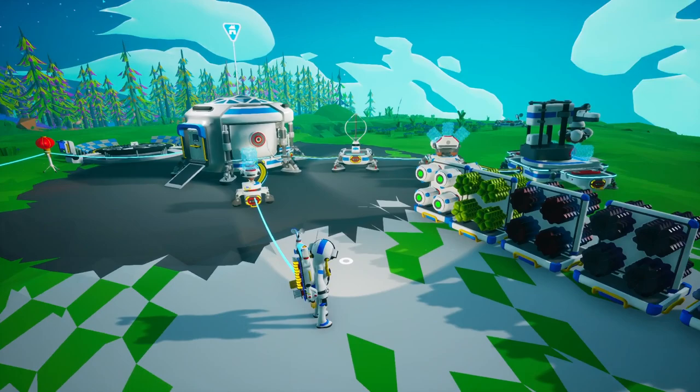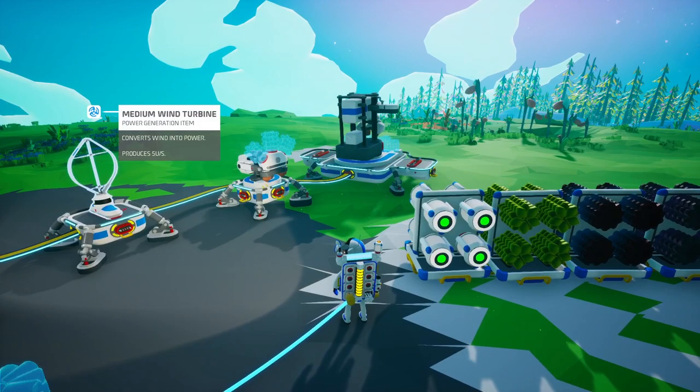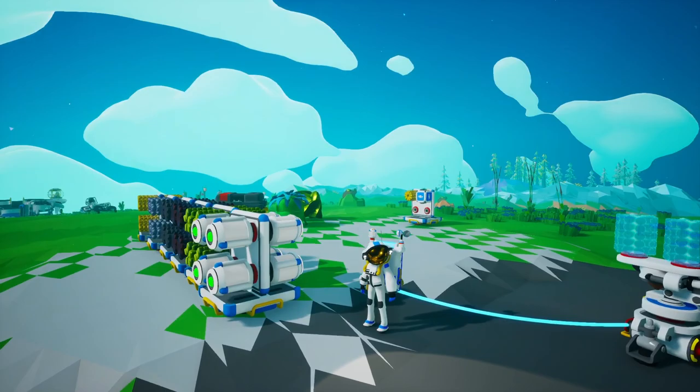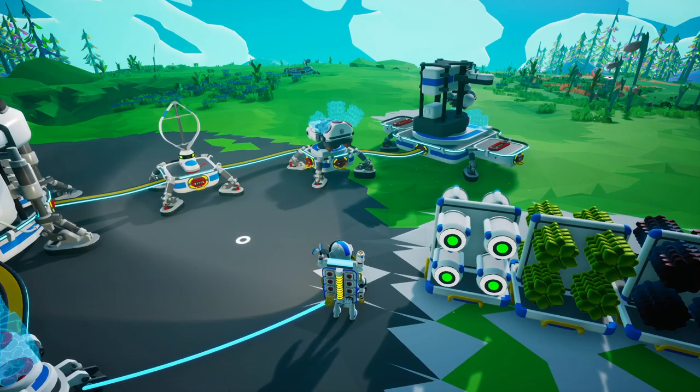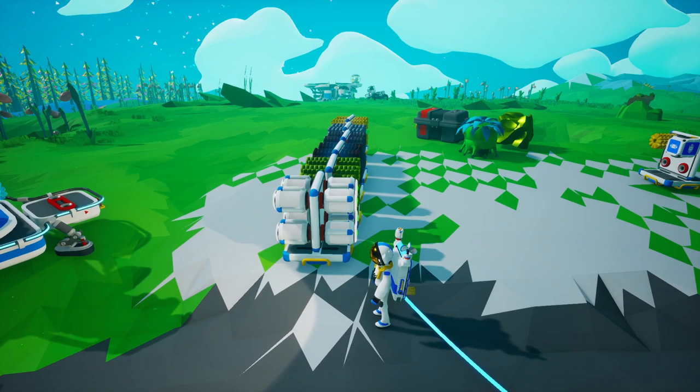We need to start working on the smelter, which is also going to require some more reliable power sources. When the wind is blowing, the turbine can provide power to the large printer and presumably the smelter as well, but since wind is inconsistent, we're going to need to build some other power sources. I'm thinking one solar panel and one generator.